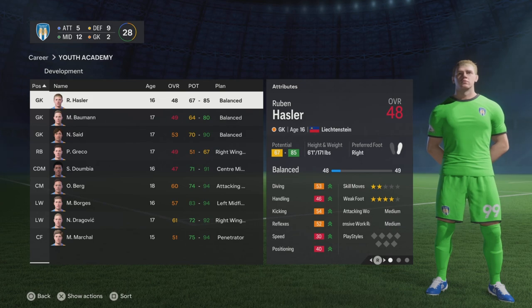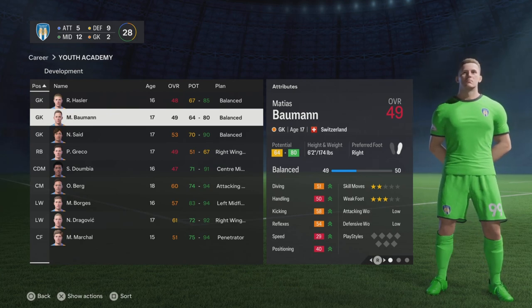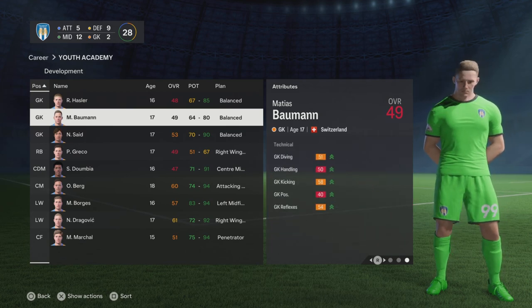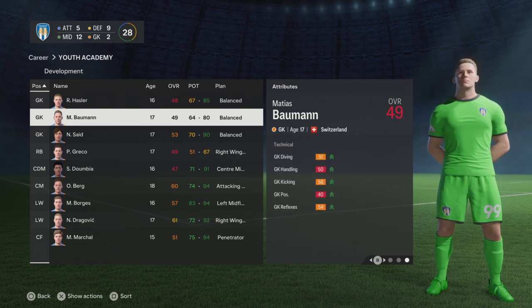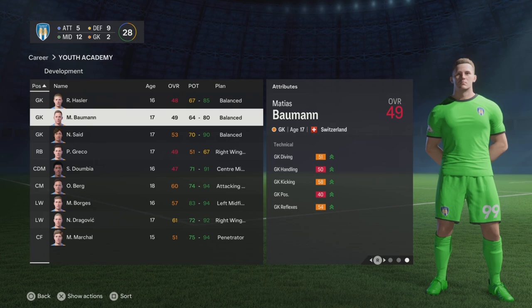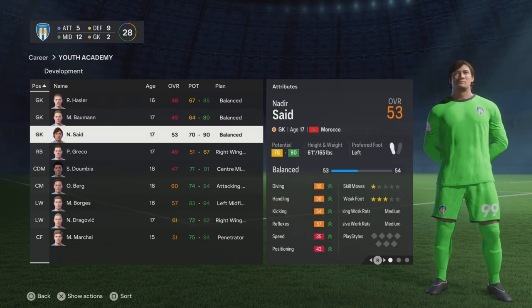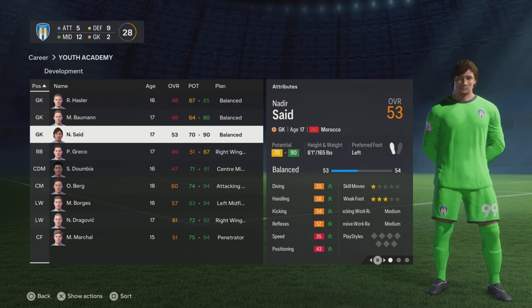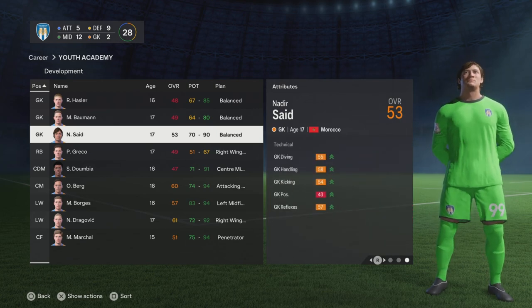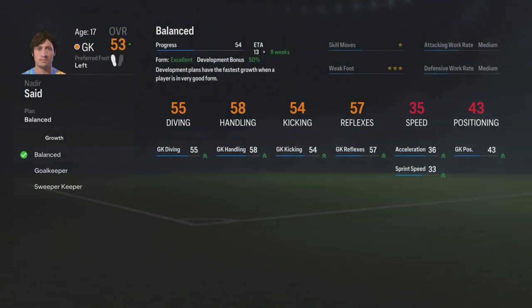The next guy is Matthias Baumann, 80 potential — he could grow into a fairly decent keeper. He's already 17, but again 40 positioning, not great really. You want those technicals to be all around a similar level because they're not going to grow faster than the others and it's going to be difficult for that to catch up. The other guy is Nadir Saeed, six foot one from Morocco. He looks pretty decent, 70 to 90 potential. His positioning is also weighted behind — let's see what the sweeper keeper role does for him.